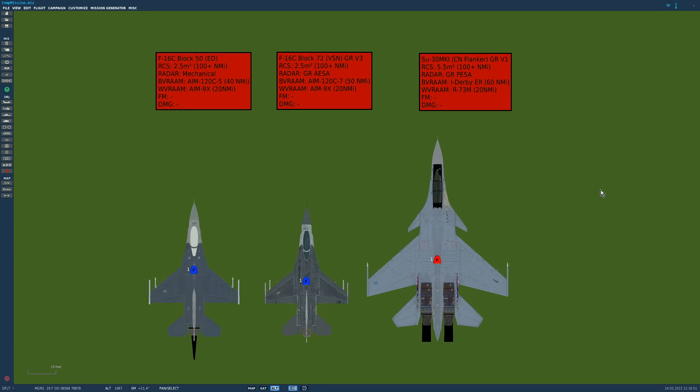Let's look at the details of the aircraft. The skill of these fights is setting the aircraft up as well as we can, otherwise it's just a bunch of violence for no actual reason. The Indian Air Force Su-30 MKI base mod is from Codename FlankerGuys. We've upgraded it to Grim Reaper's version 1, with a radar cross-section of 5.5m² meaning it can be seen at over 100 miles by an airborne AESA radar. It's using the Grim Reaper's PESA analog radar. Its BVR missile is the I-Derby ER with a range of about 60 nautical miles. They also run the Russian AAM variants and the indigenous Astra, but we haven't modeled those yet. Its WVR missile is a modernized AAM at about 20 miles.